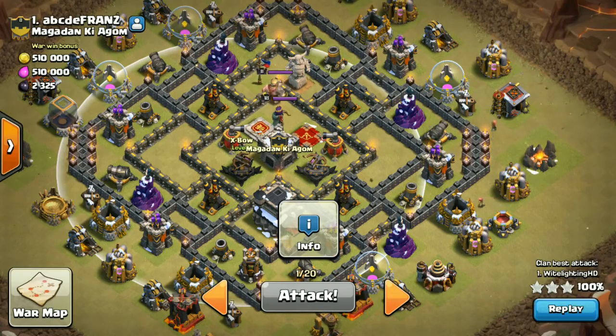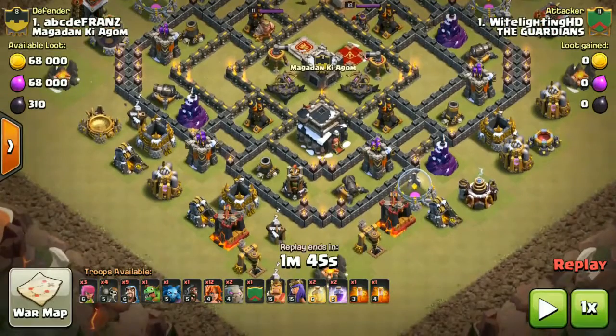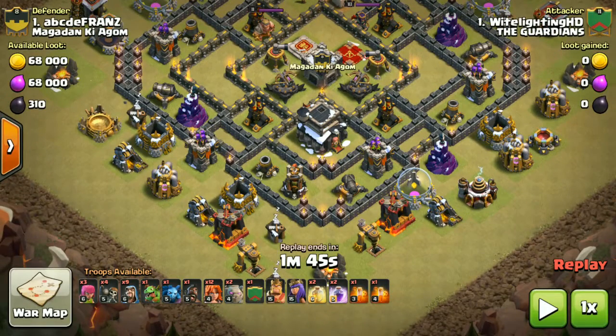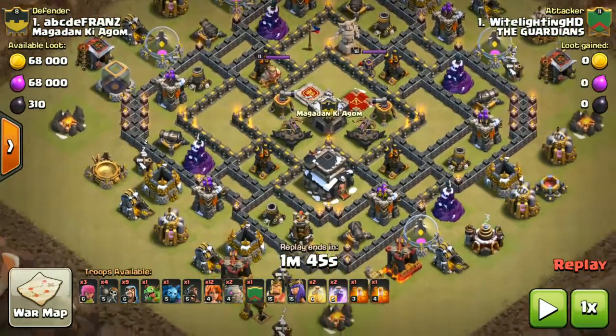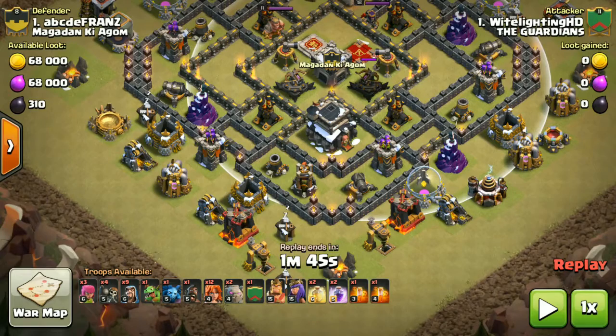Look at this army composition: there are two golems in the army camp, one golem in the CC which is only level 3, and king, queen, one baby dragon, one hog rider, and many other things — one of each. Both of the Expos are on the ground, which is also very annoying.